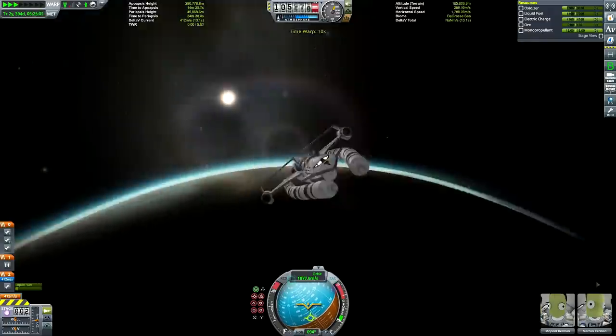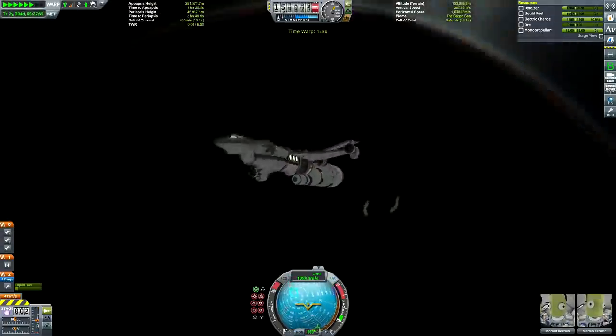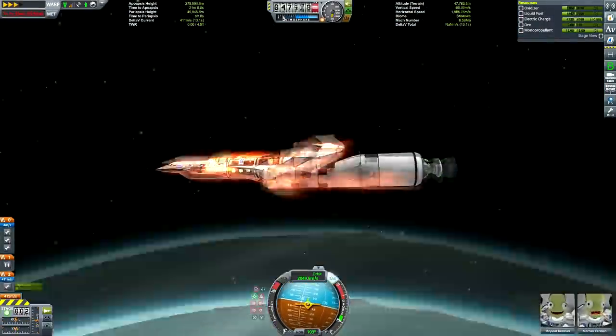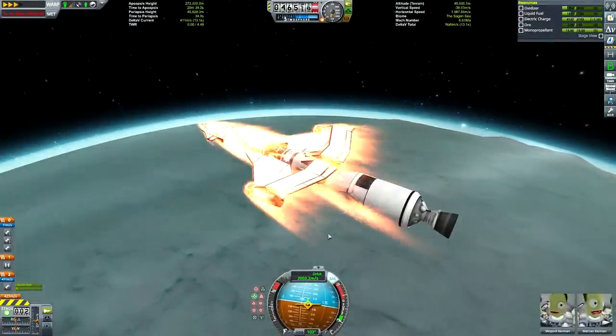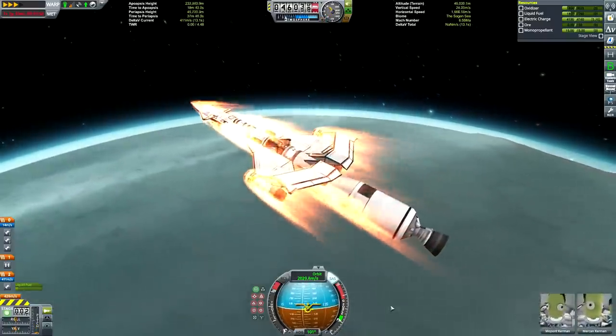We've nearly completed the first part of this mission. I'll talk briefly about the second part. As you can see, we've got two Kerbals aboard right now. They're going to form the crew for the surface base — specifically the land base, not the ocean base.